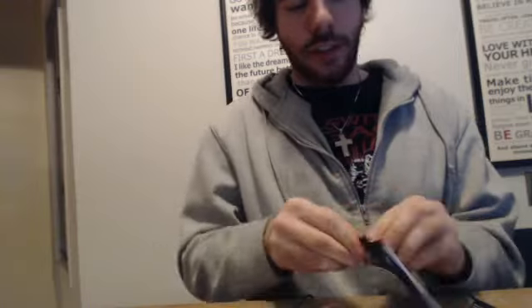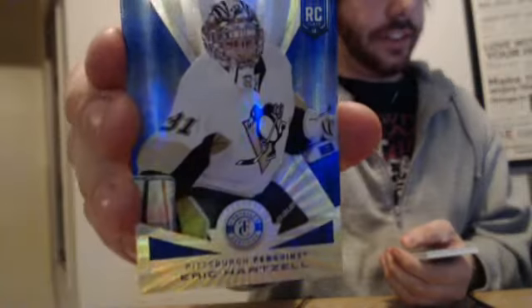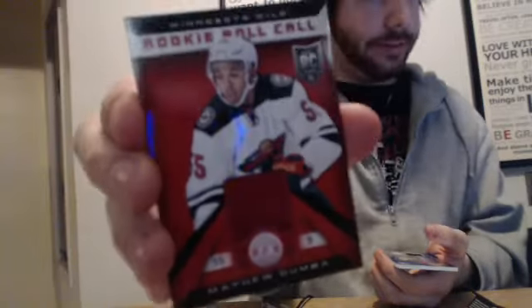Third pack — the last two are ticked, so we're going to see if we get something in those. We've got a rookie numbered to ten: Eric Artzel for the Penguins. There are like three hits in that pack. For the Wild, a rookie roll call for Matthew Dumba. And there's a numbered to twenty-five prime two-color patch for Florida — Michael Caruso. The remaining cards are base.